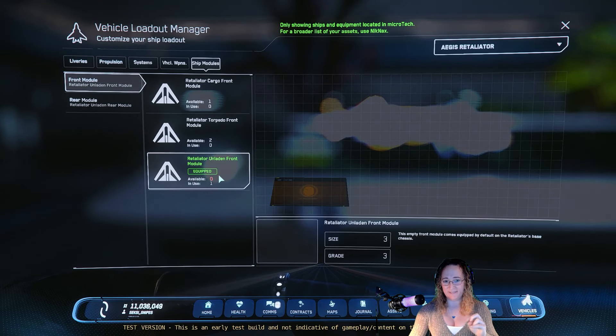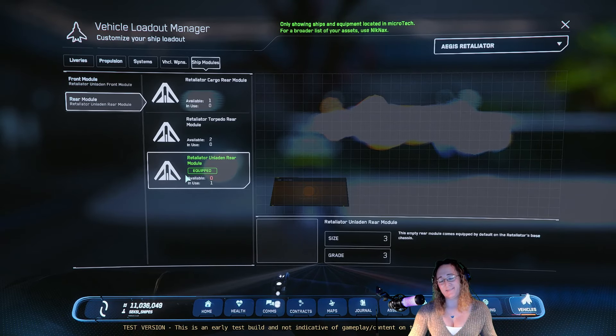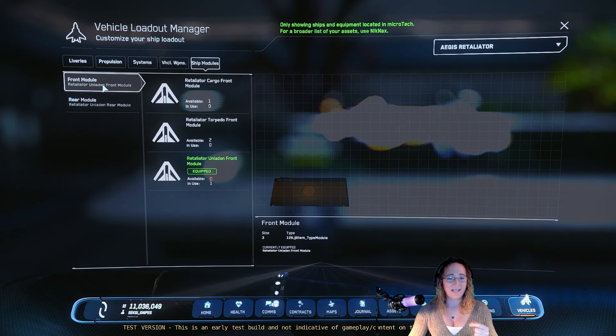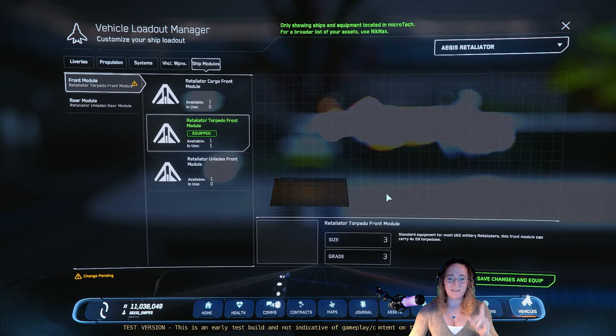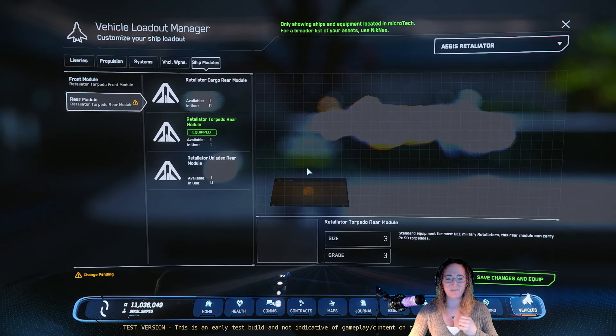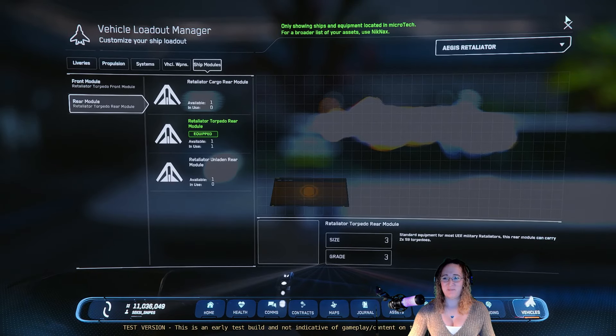Prior, I had the unladen front module and unladen rear module, so I sold the ship back for store credit because I don't know why I even had it. So now I can do cargo and torpedo. Let's equip the torpedo module to both front and back and let's go launch a bunch of torpedoes.